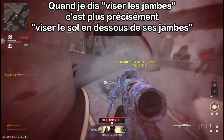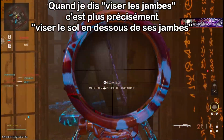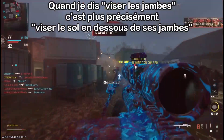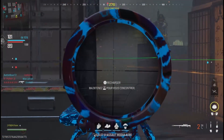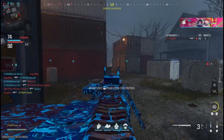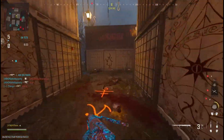Ce que je conseille c'est de viser les jambes, mais au niveau des dégâts c'est complètement aléatoire. J'ai eu des situations où je tirais dans les jambes et je pouvais one shot instantanément, d'autres où je faisais des hit markers, et des situations où je visais complètement à côté et j'arrivais quand même à one shot mon adversaire. En conclusion, pour moi le CAT AMR kit de conversion c'est tout simplement le pire kit parmi tous ceux qui sont disponibles. Les lanceurs c'est pas du tout mon délire, je déteste ça et je ne peux que vous conseiller de la jouer sans son kit.